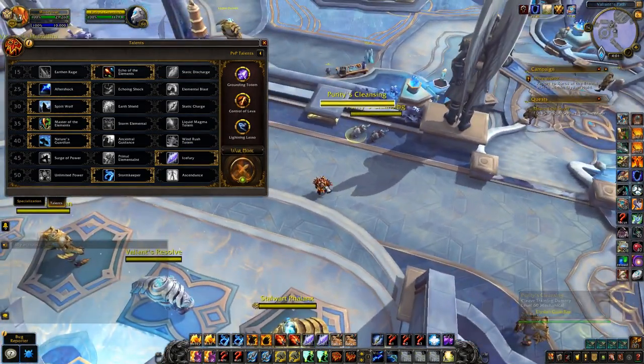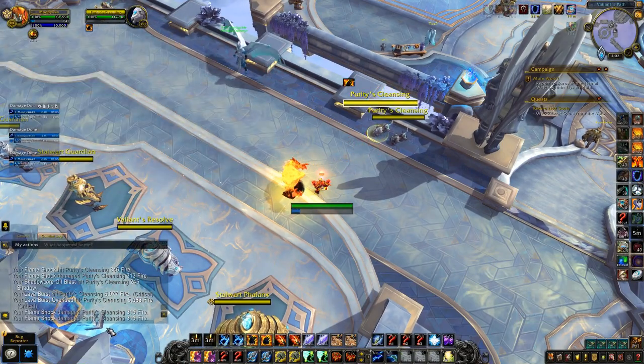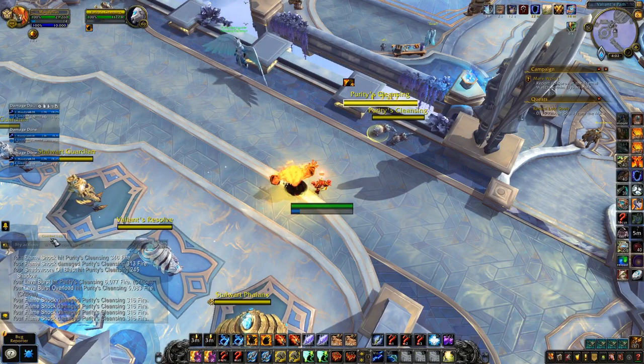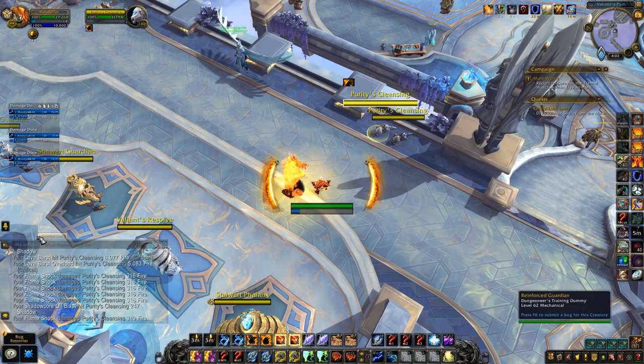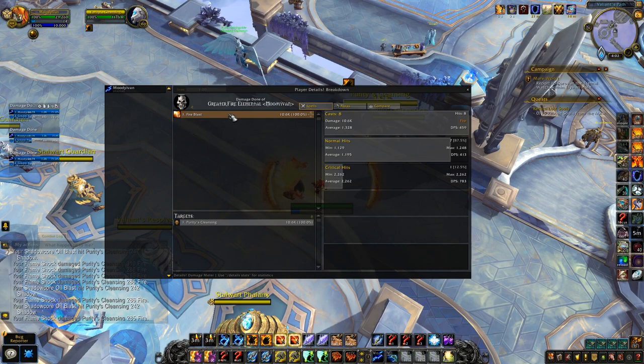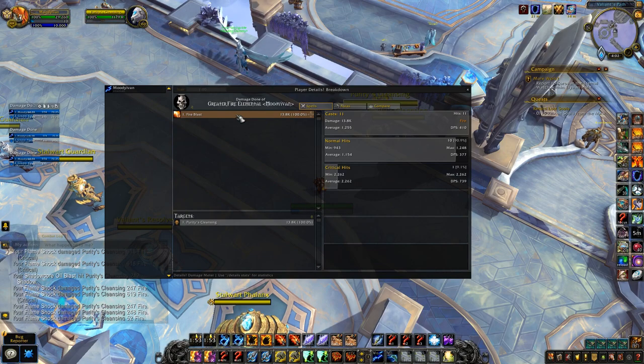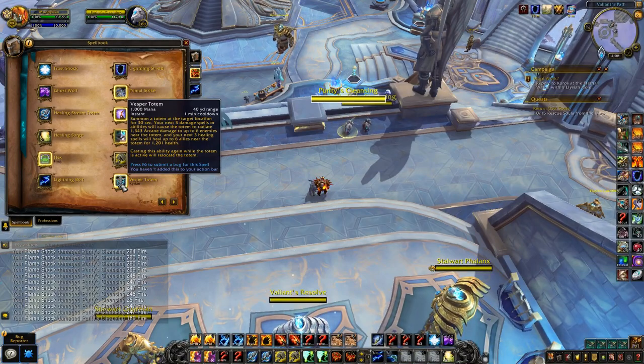Let me compare Fire Elemental's damage versus Storm Elemental — just popped him. It's weird that Fire Elemental doesn't show in the combat log because he's not considered part of my actions. You can see his normal hits are about 1,150 to 1,300, whereas Storm Elemental hits for about 1,850 on normal hits. So Storm Elemental is noticeably stronger on normal hits.